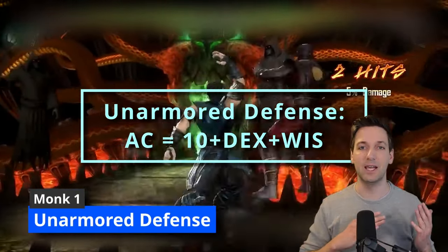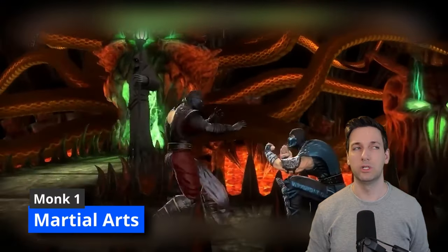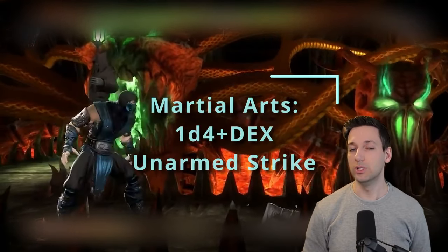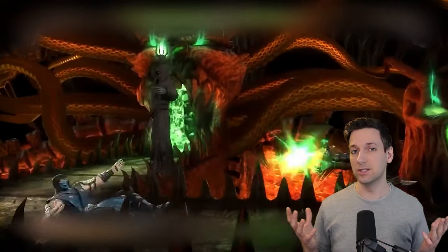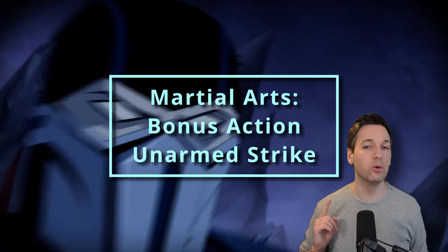At first level of Monk you get Unarmored Defense, so your armor class equals 10 plus your Dexterity modifier plus your Wisdom modifier. Also at first level you get Martial Arts, which is one of the big reasons we chose Monk. Now your unarmed strikes deal a d4 of damage plus either your Strength or Dexterity modifier, and that d4 upgrades in dice size as you level up. The other benefit from Martial Arts is that whenever you use your attack action to attack with an unarmed strike or monk weapon, you can automatically make one attack as a bonus action for free.